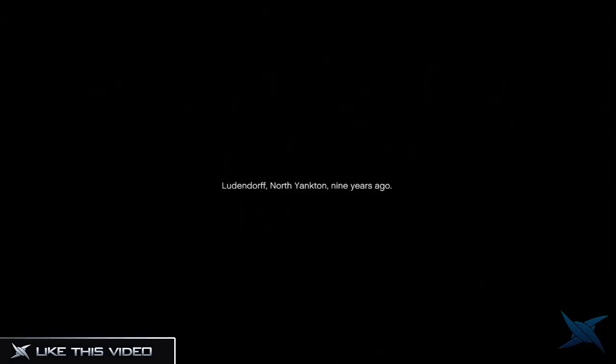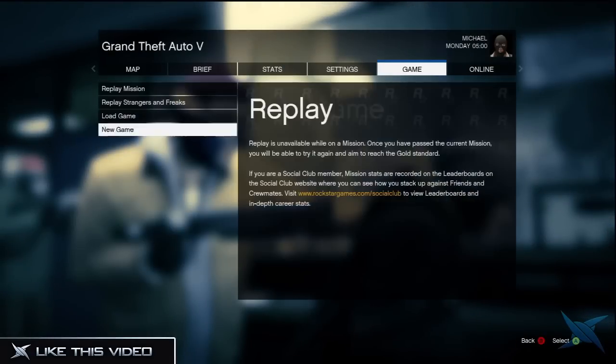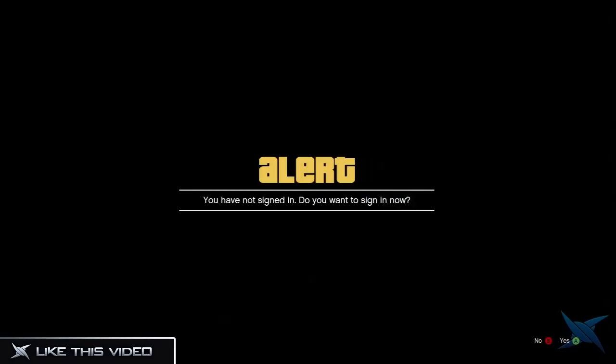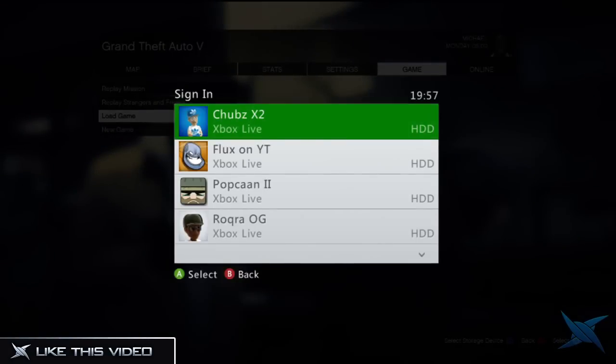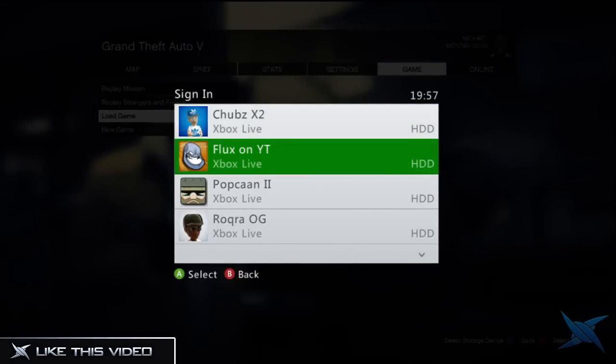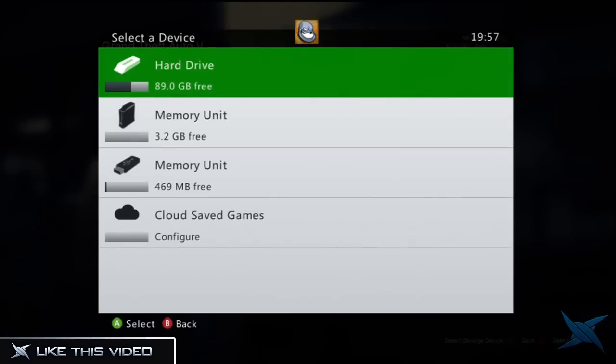You just need to go outside your garage with a normal car — no personal vehicles out. Go to the Xbox Game Store and then sign out. It will spawn you back into the prologue of the game. Just go into Game, Load Game, and then sign into your Xbox Live account or PSN — it doesn't matter which one.